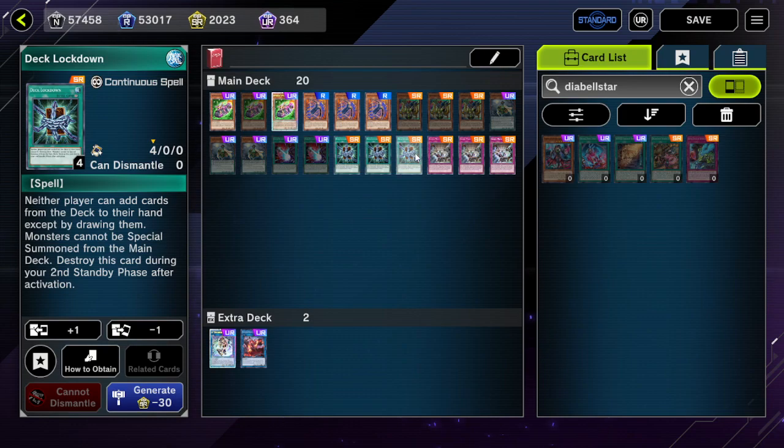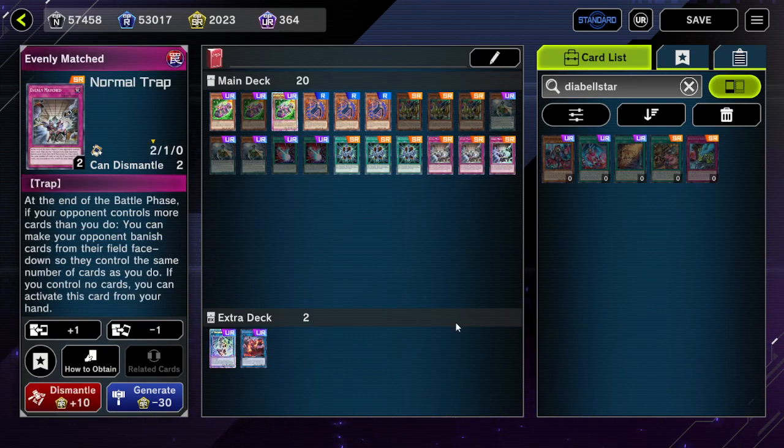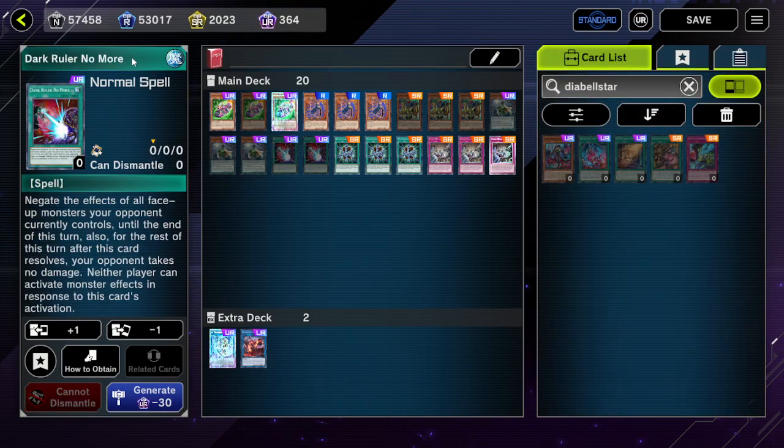Evenly Matched as well — not bad, just good against everything in general. It's just not as good against Super Heavy Samurai which has an Omni Negate-heavy board, in which case Dark Ruler No More would be better against them. But if you're against back row, Dark Ruler No More is a useless card, so build your deck with caution.